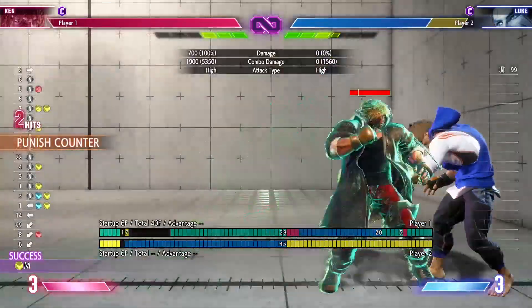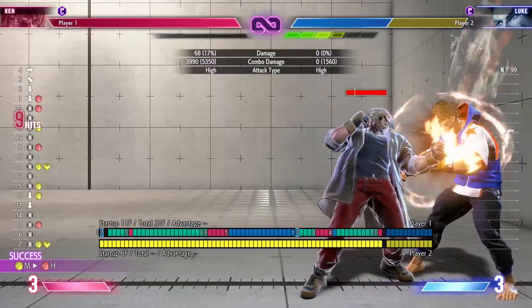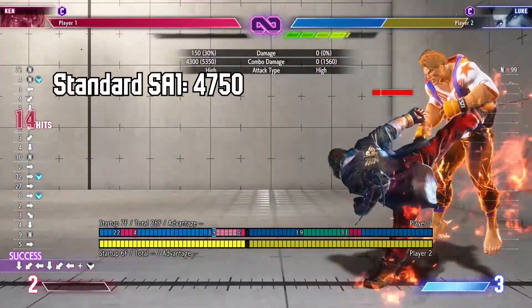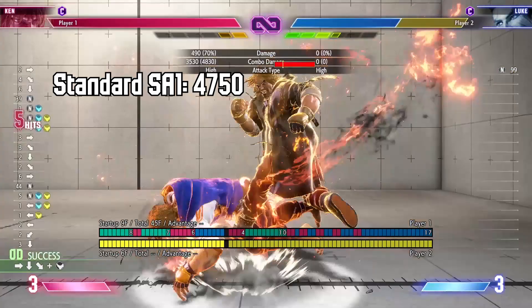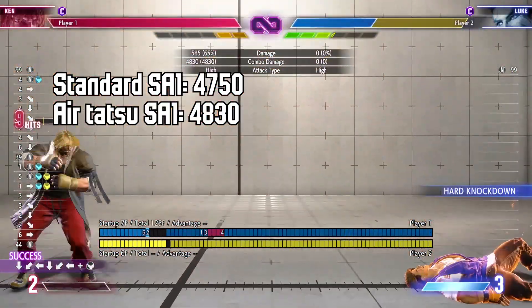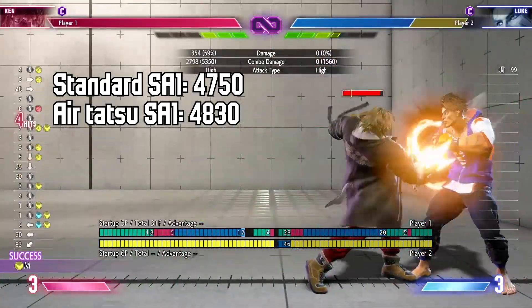Now, why would we want to use this combo? This combo only requires 2 OD specials, allowing you to have a high damage punish without necessarily burning yourself out. And even if you wanted to cash out to finish up the round, as long as you have slightly above 2 bars of drive, you'll be able to do this combo — whereas a standard DRC combo wouldn't allow you to get more than one drive rush, limiting your damage.